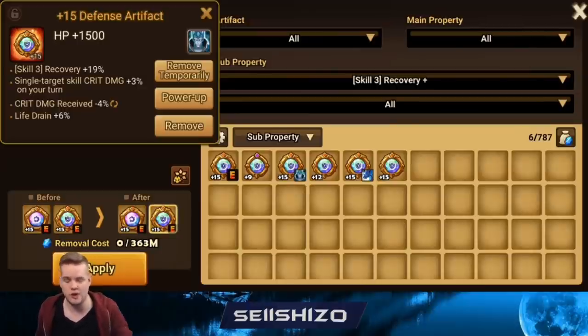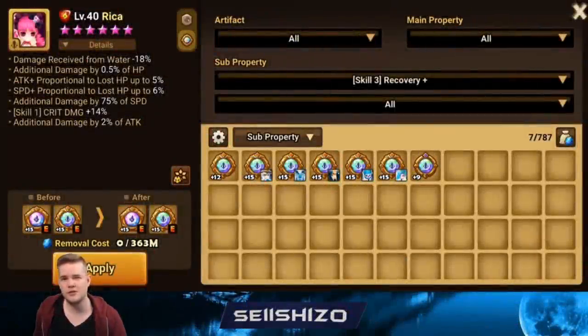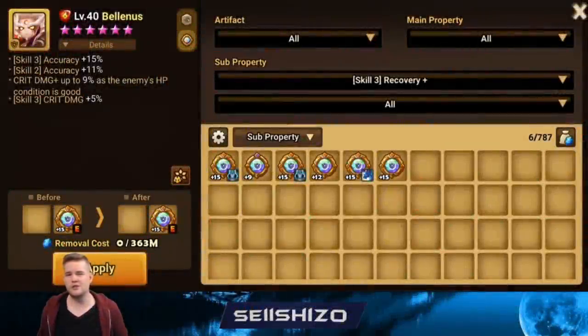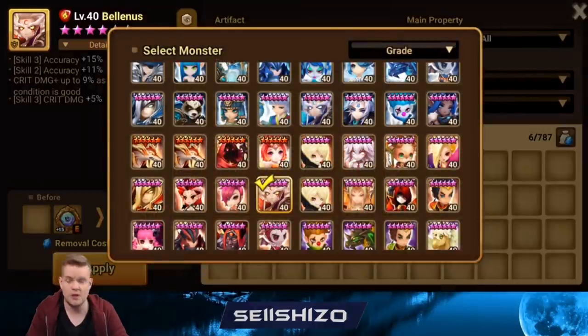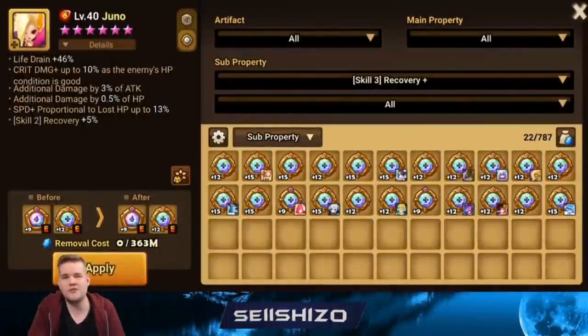For Rika, you want damage reduction from water, additional damage lines, and accuracy S2 or S3 — probably around those things. Balan is pretty similar: accuracy S2, accuracy S3, and on the other side damage reductions. Or you could go increased damage on wind to counter Lucian harder, which is a decent option for Balan but not for Rika.